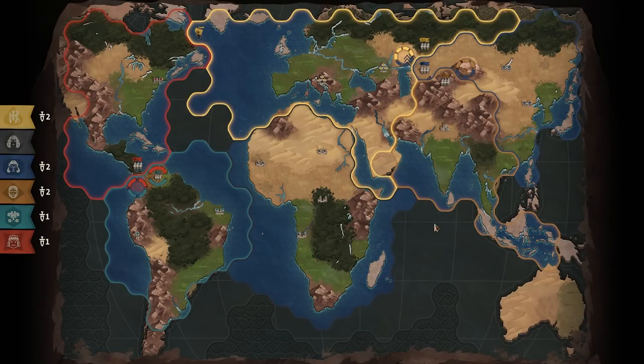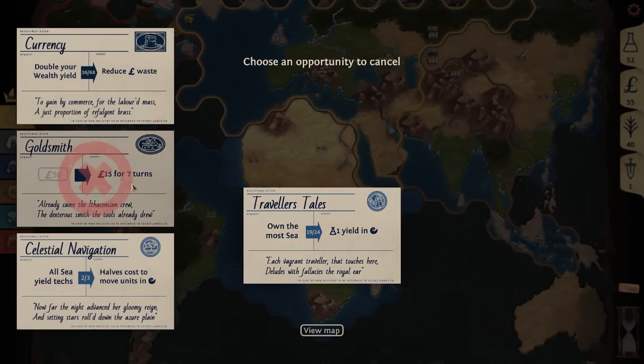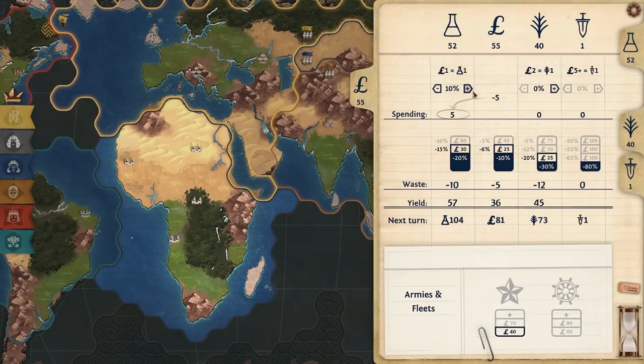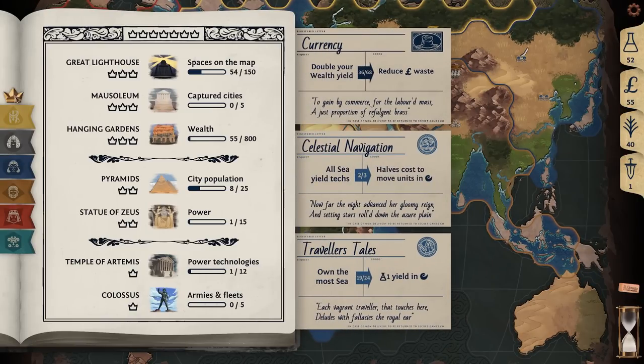Own the most sea to get plus one science yield in sea — that's actually insane. I'm going to pop that over goldsmith and then get the final sea yield tech. Then I need to invest heavily into food so I can start expanding my city economy. We'll have a ton of food and a ton of money next turn.